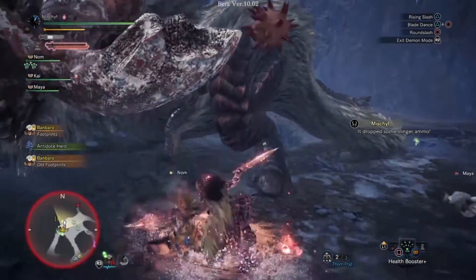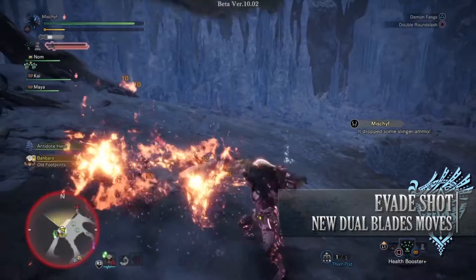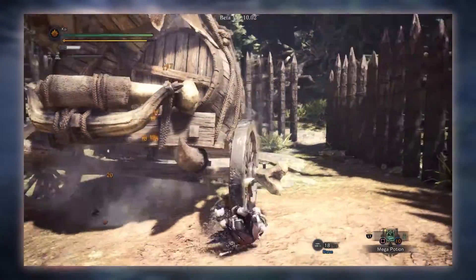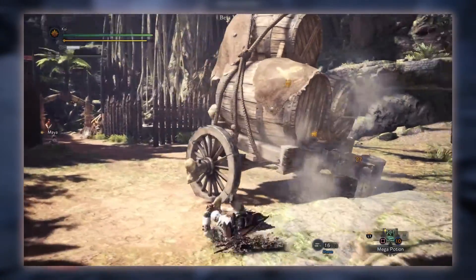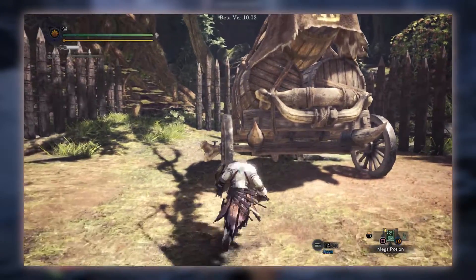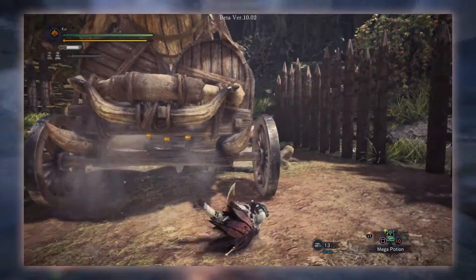What the Dual Blades have in terms of other moves, linked to the Slinger, is the Evade Shot. After performing a Triangle attack — whether it be in normal mode, demon mode, or archdemon mode — you can press L2. This will perform an evading Slinger burst, causing your hunter to dive in a direction whilst firing a Slinger shot. This can be a great survivability tool because not only does it cause your hunter to move quite a distance, but it can also potentially stagger a monster depending on what Slinger ammunition you have.